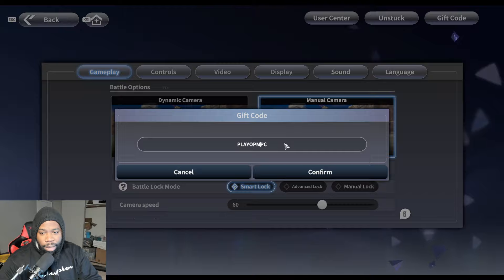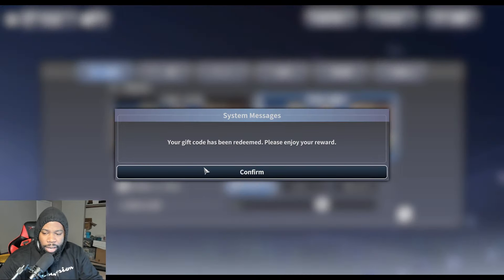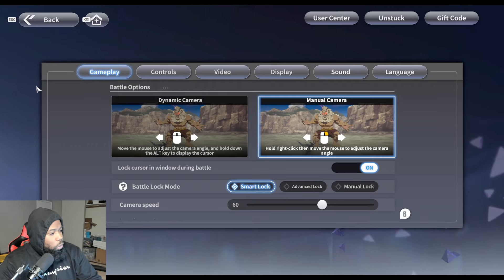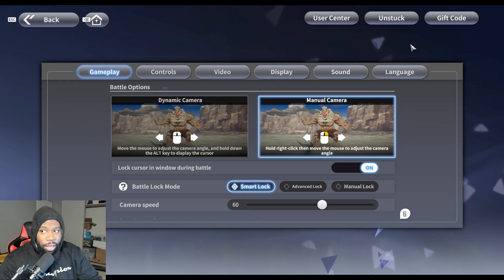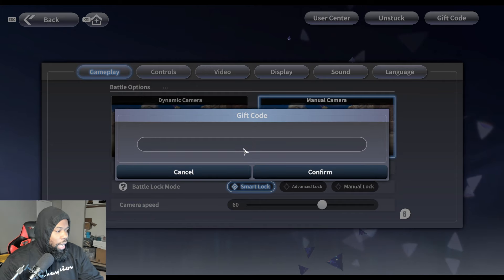The code is 'playopmw' — I forgot the W — 'playopmwpc.' We got that, and that one gives you one normal draw ticket and 100 World Silver. Again, PC only.